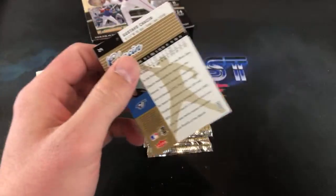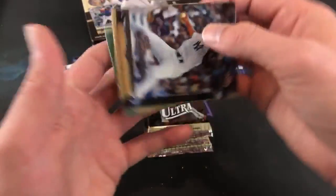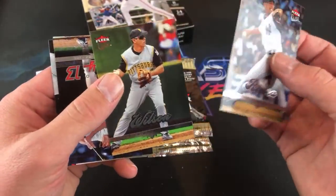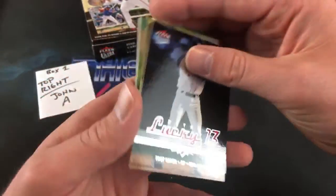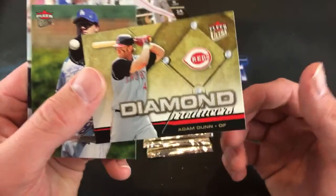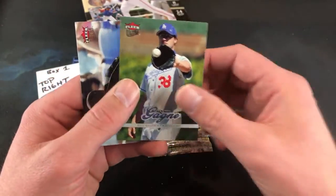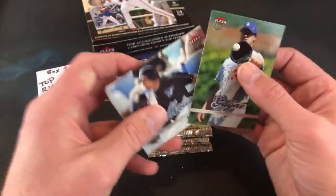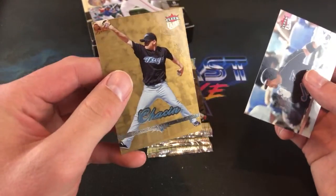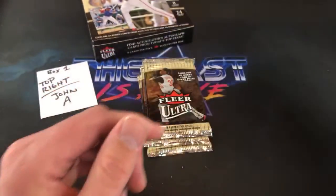Moving right along — Sheffield RBI Kings on top, followed by a Mo Rivera. Never seen that one before either. And a Retro Lucky 13 card — Trot Nixon. Adam Dunn Diamond Producers — these are cool looking cards, probably one of my favorite insert sets out of this brand.